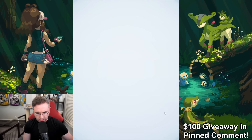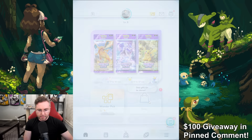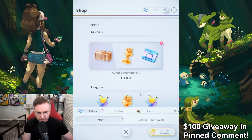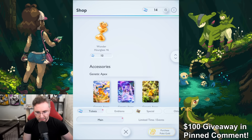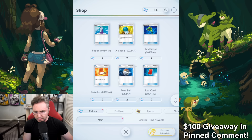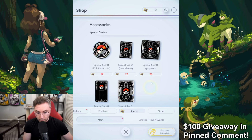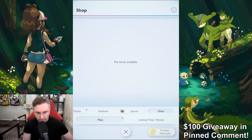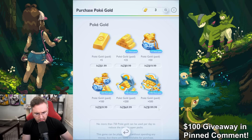There's another currency you generate through the shop. Daily gifts can be claimed here. I've been getting tickets for free, and you can buy some extra pack openings. Some stuff in the shop is just cosmetics — supporter cards, emblems, and other cosmetics. If you want to purchase Poke Gold, that's how you get additional packs. Right now it's in New Zealand dollars — 200 New Zealand dollars is about $120 USD.